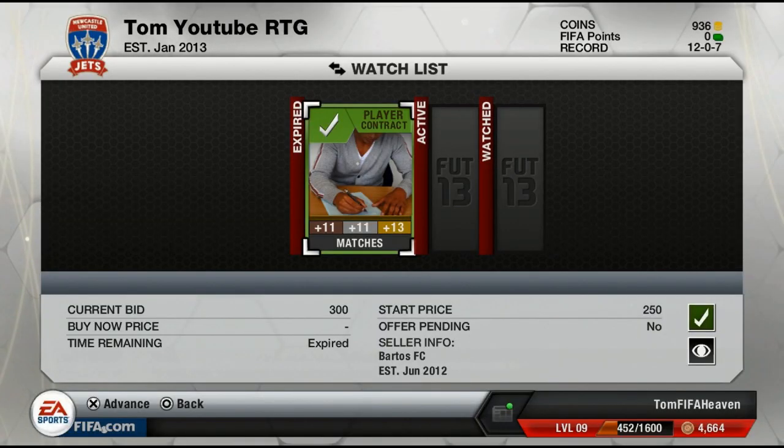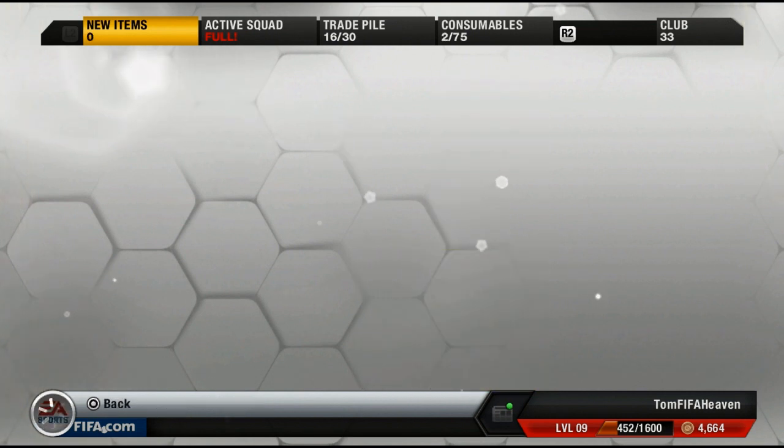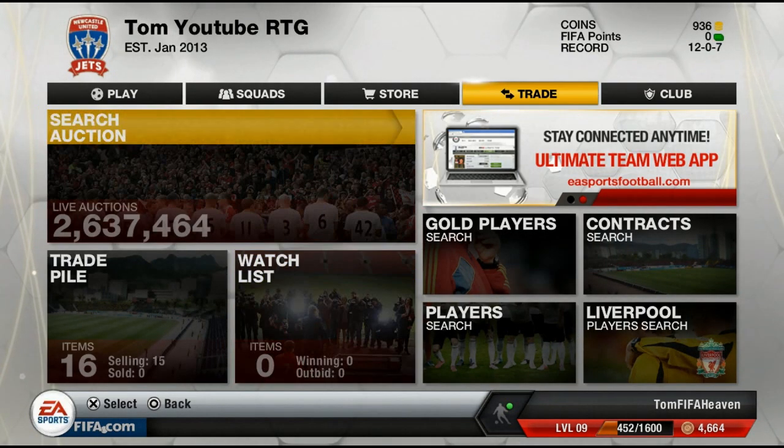What is up guys, I'm Tom from LFC Heaven back in the house with a brand new Ultimate Team Road to Glory episode. As you can see, we bought a gold contract for 300 coins. I think I will buy a player as well, so let's add this to the consumables. I want to say a massive thank you to every single one of you who came to my PS3 open lobby.